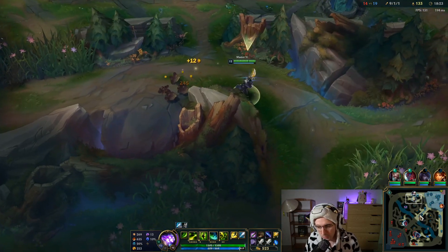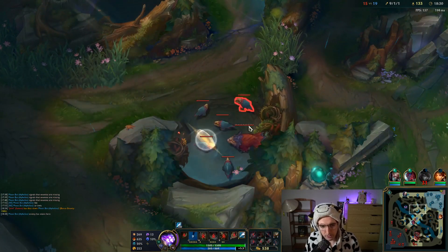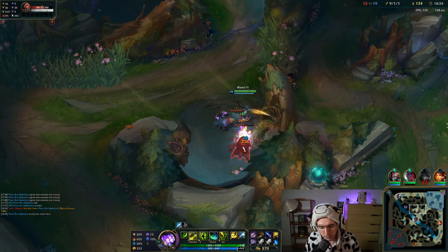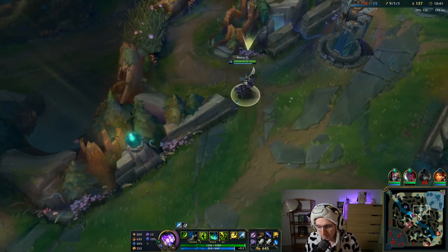I want to get at least 50% crit. We are going to be getting Berserker Greaves — we probably should have bought those earlier. We want 50% crit so that the Navari blade can lower our cooldowns. Look at my cooldowns — 10 seconds. When I crit, I got about 35% reduction.